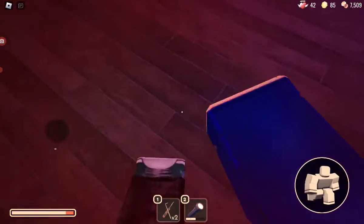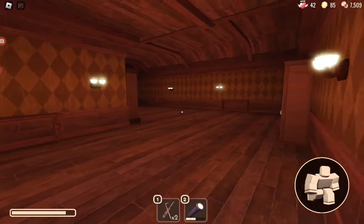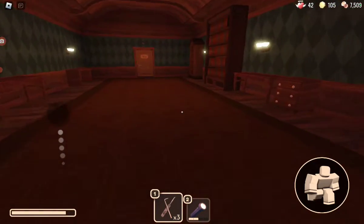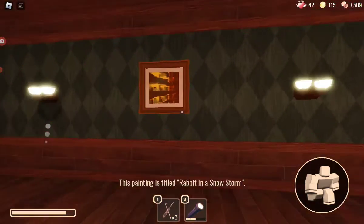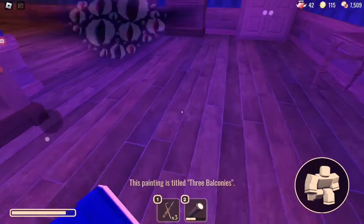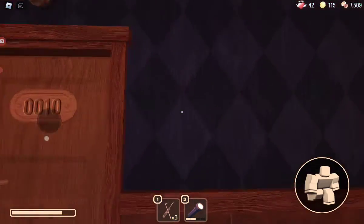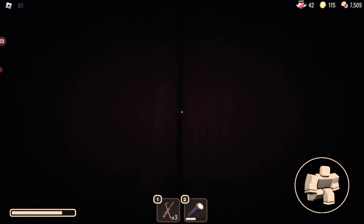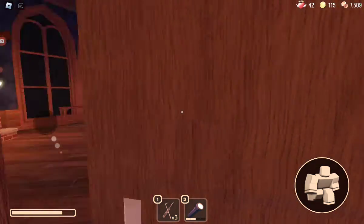If you see this entity, look down — just look down and walk right past it. Don't even look at it; it'll be gone. Once you see the lights flicker, get in the closet. Once you see the lights flicker, go in one of these closets for like two seconds — that will help you survive.